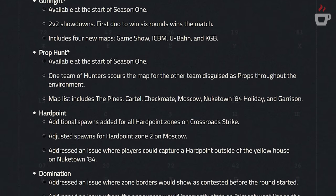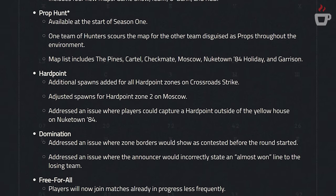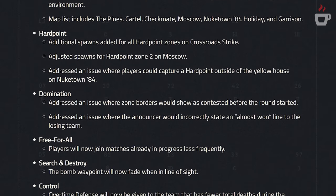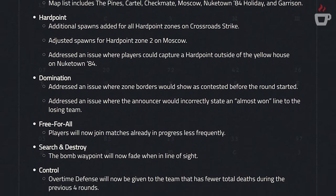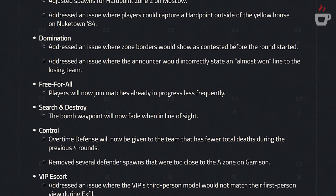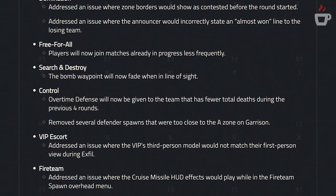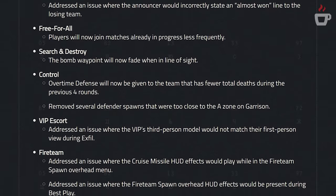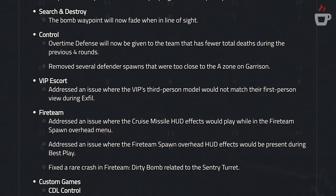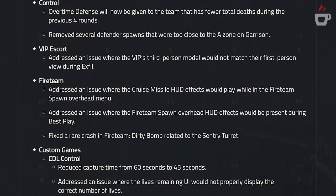For map and mode tuning: Hardpoint spawns were adjusted on Crossroads Strike, Moscow, and Nuketown 84. Zone border issues in Domination were fixed. Players will now join matches in progress less frequently in Free-for-All. The bomb waypoint will fade when in line of sight in Search and Destroy. Control overtime parameters were adjusted — overtime defense is now given to the team with fewer total deaths during the previous four rounds. VIP Escort had modeling issues fixed, and Fire Team had cruise missile HUD effects, overhead spawn effects, and sentry turret crash issues addressed.